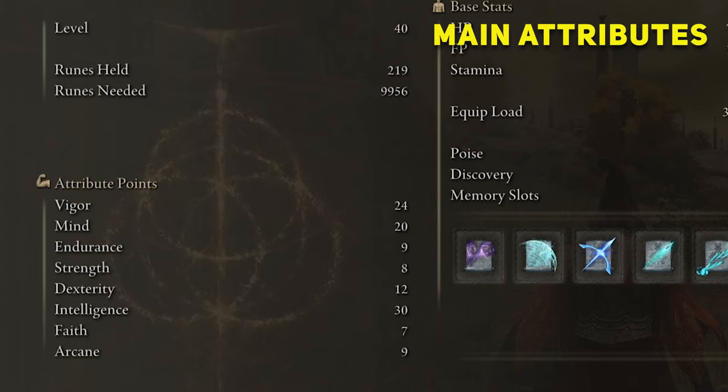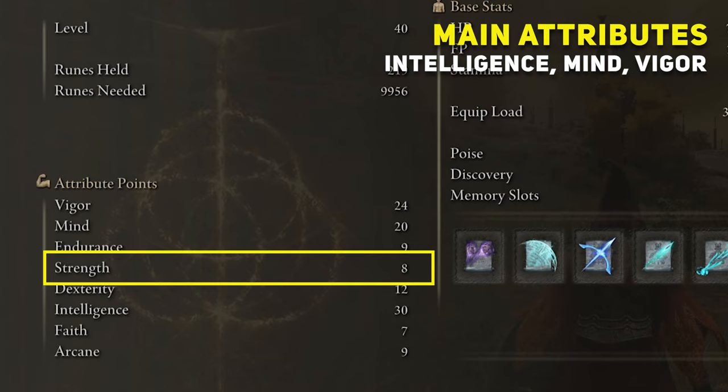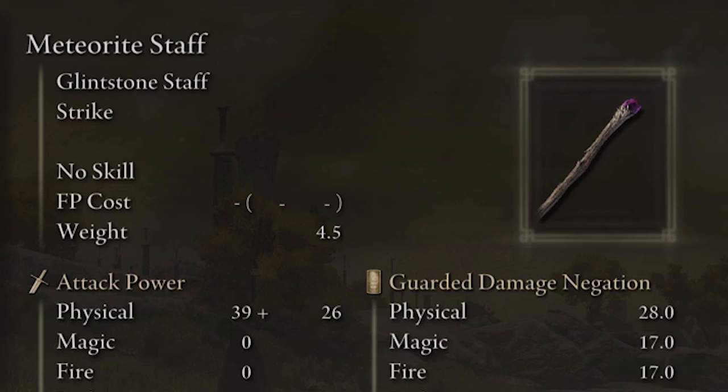Vigor at 24, mind at 20, endurance 9 — no points there, strength 8 — no points in strength, dexterity 12 — no points there, intelligence at 30, faith at 7 — no points in faith, arcane at 9 — no points there. Let's talk about the weapon you need.